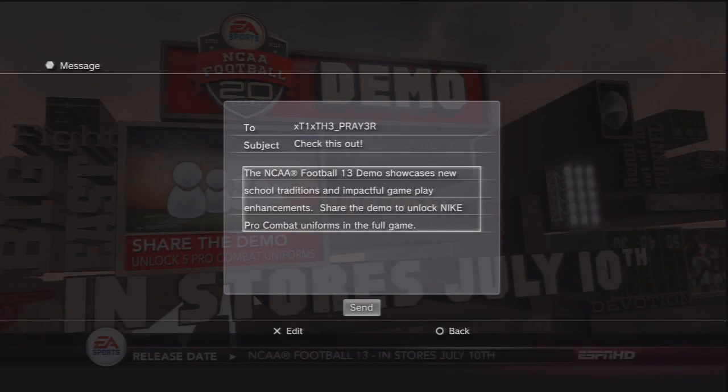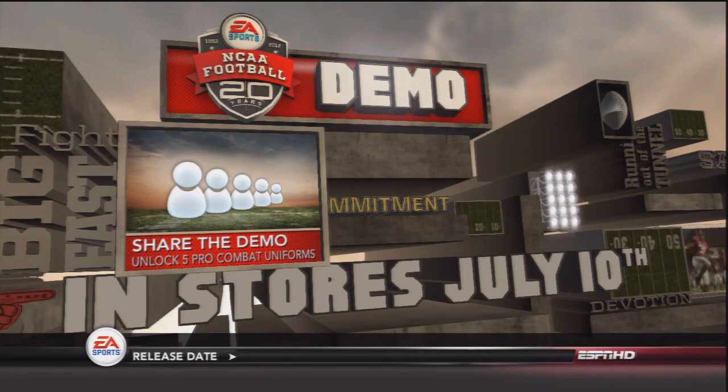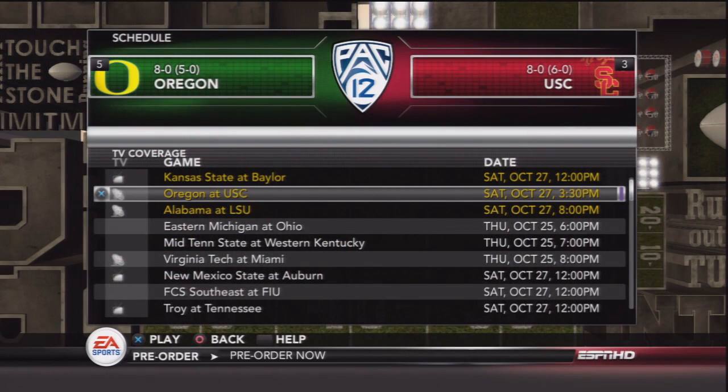The first thing I did when I got into the demo was go to the share the demo portion of the demo. I shared it with one of my friends and got five Nike Pro Combat jerseys for the full game — Boise State, Navy, Stanford, Ohio State, and LSU. In the actual demo itself you can play as six teams.